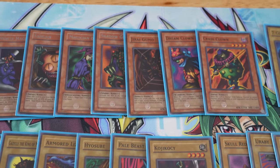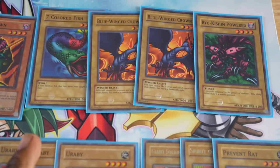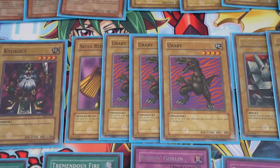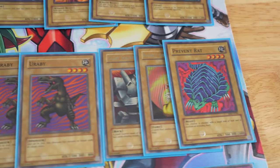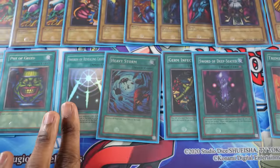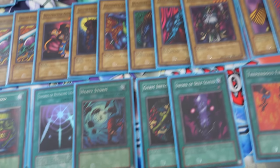Alec had Man-Eater Bug last time and that was really annoying. I've got some new beat sticks with 1600 and 1800 attack respectively, and replaced all the weaker monsters with things that are 1500. Holdovers from the last deck are Airby and Skull Redbird, and I still have some 2k defenders — a new one joins with Prevent Rat. I don't have a lot of good spell cards; I took the equip spells and field spells out, but I still have my Pot of Greeds, Swords of Revealing Light, and now Heavy Storm.